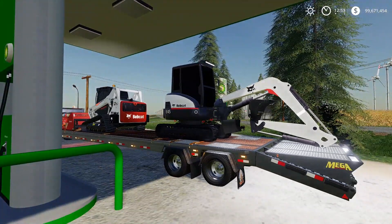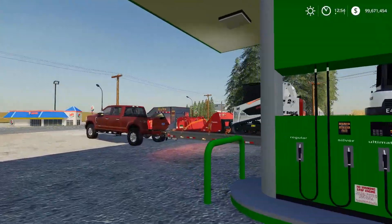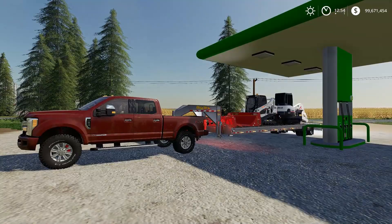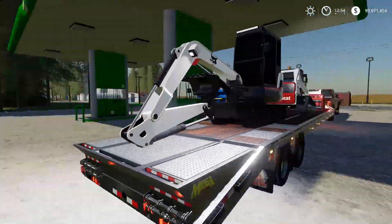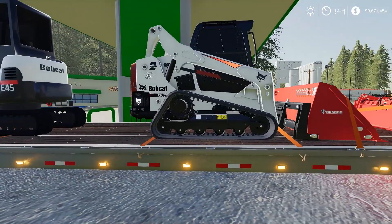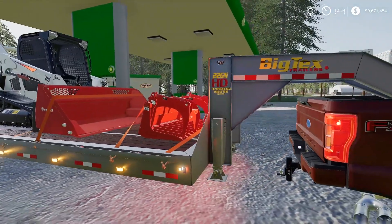A lot of this stuff's private - I'll explain that later. This is kind of the start of a construction series because I can do a lot of digging now, pretty much anywhere on the map. We've got the E45 Bobcat excavator, a dump trailer, and the Bobcat T590 - just a mid-size track skid loader, perfect size for the job. Two speed, got the grapple.